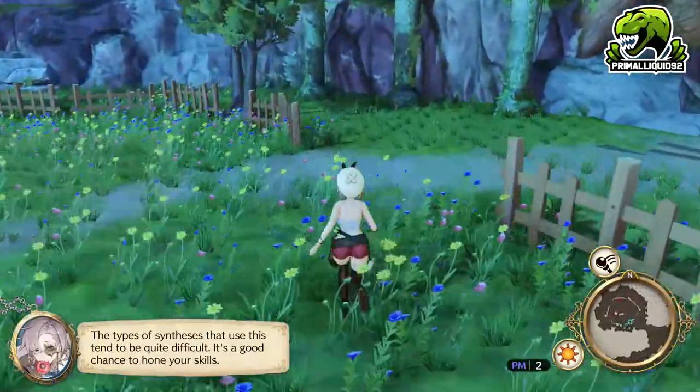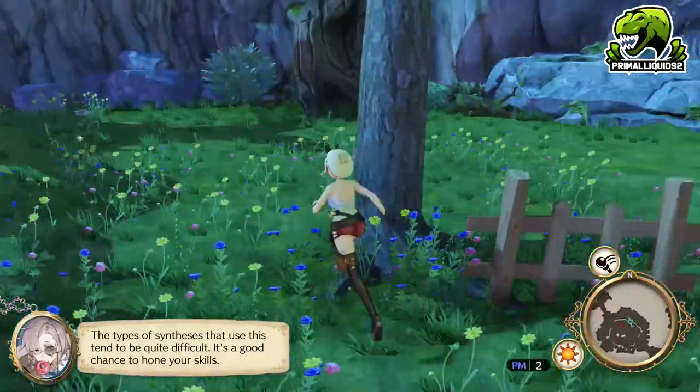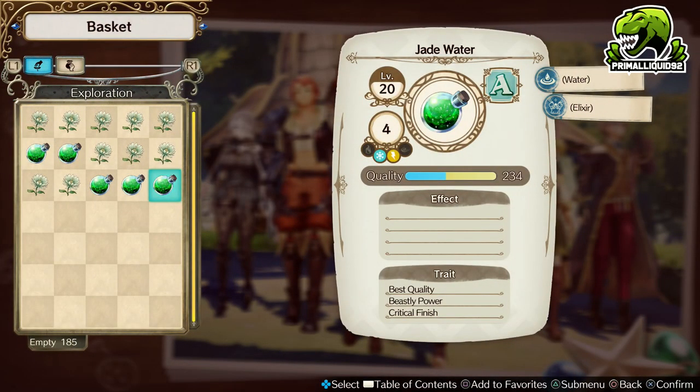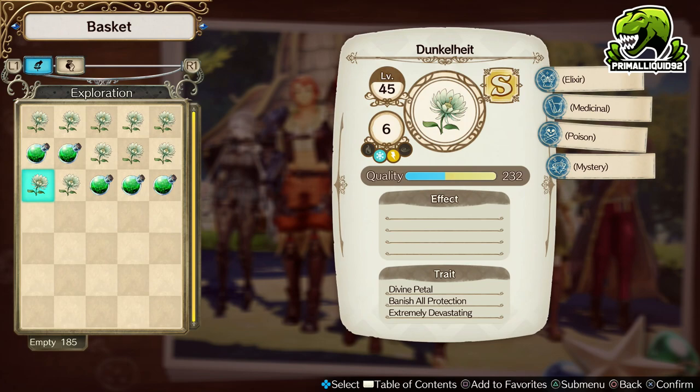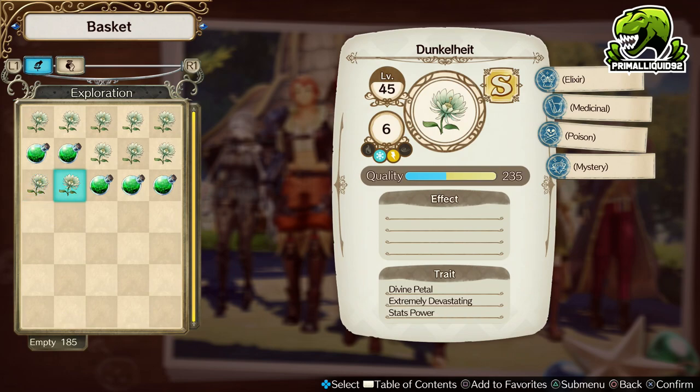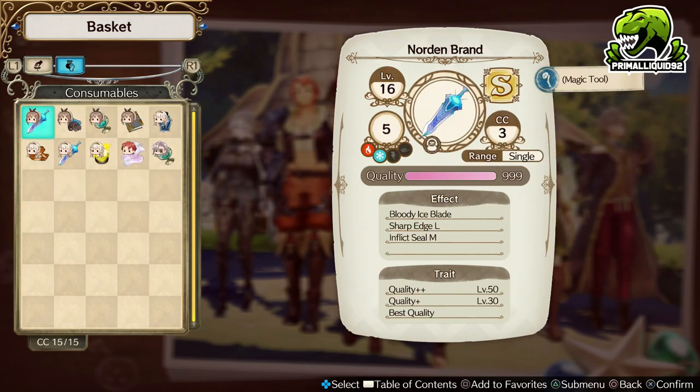Let's gather one more so I can show you some even better traits. We have Best Quality, Beastly Power, and Critical Finish — all final tier traits. Power Throw, Healing Plus, HP Charge Plus Plus, Few Bonus, Extremely Devastating, Stats Power, Banish All Protection — pretty good traits, and the quality is really, really high as well. The good thing about getting traits on Dunkle Helt is that it's an Elixir, a Medicinal, a Poison, and a Mystery, which means you can use Dunkle Helt to spread traits to a Philosopher's Stone and then keep looping it back into itself to level the traits up and eventually spread them very easily to pretty much any item you want. That's why Dunkle Helt is one of the best methods for farming traits.